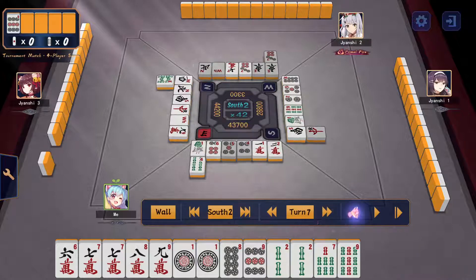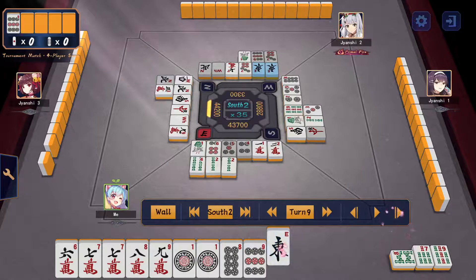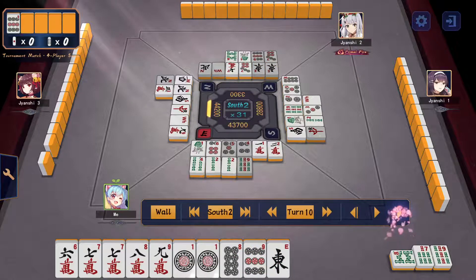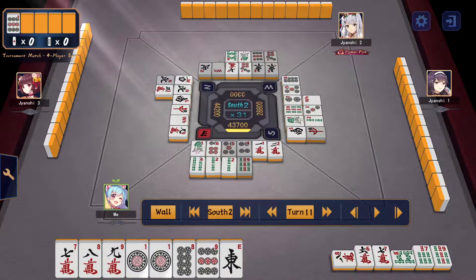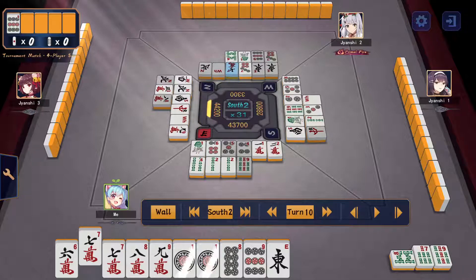I manage to chi the 8-sou, confirming myself into this shape, and cut the 2-sou — keeping a safe tile since two of the east are out and someone has reached. This is actually an interesting decision: the 8-man chi — do you chi with 7-9 or do you chi with 6-7? I chose to chi with 6-7 and toss east to get tenpai. Let me explain why.